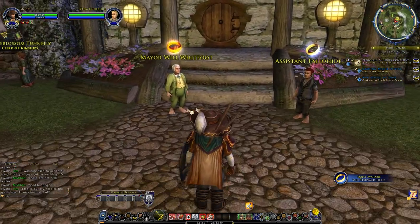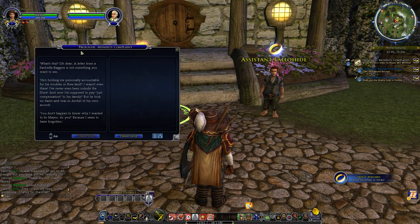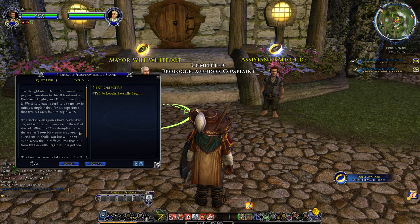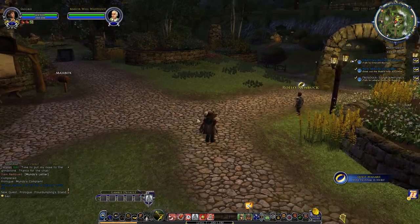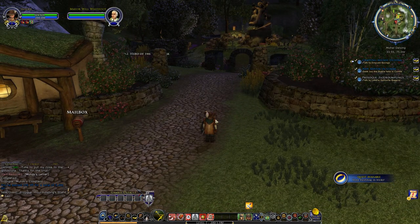Here you can see the actual difference between somebody who has a quest that's available. I can actually go and refurbish the town hall or I can complete a quest — and this is part of the main quest line. This is Mundo's Complaint. Basically this is the mayor, Merrill Whitfoot, and he's asking me to smooth things over with the Sackville-Bagginses. Everybody remembers from The Hobbit and Lord of the Rings — the Sackville-Bagginses were Bilbo's in-laws, just a different branch of the family tree. He likes them, but not really.